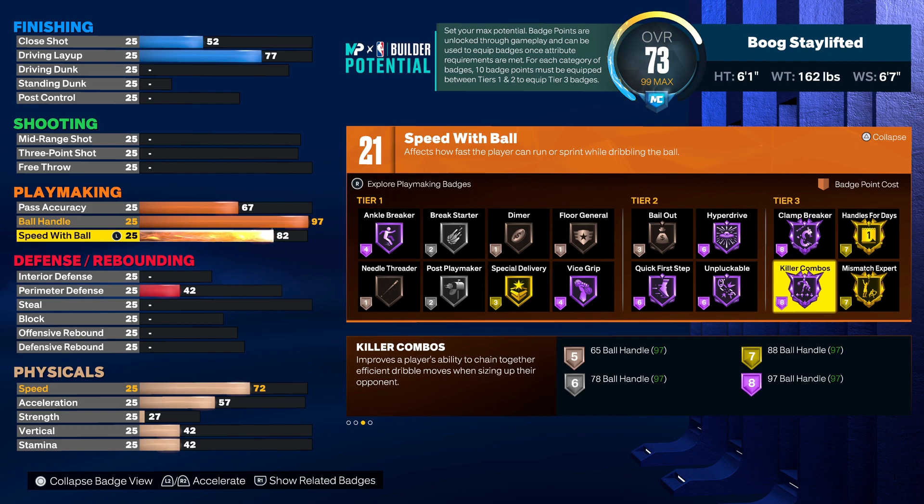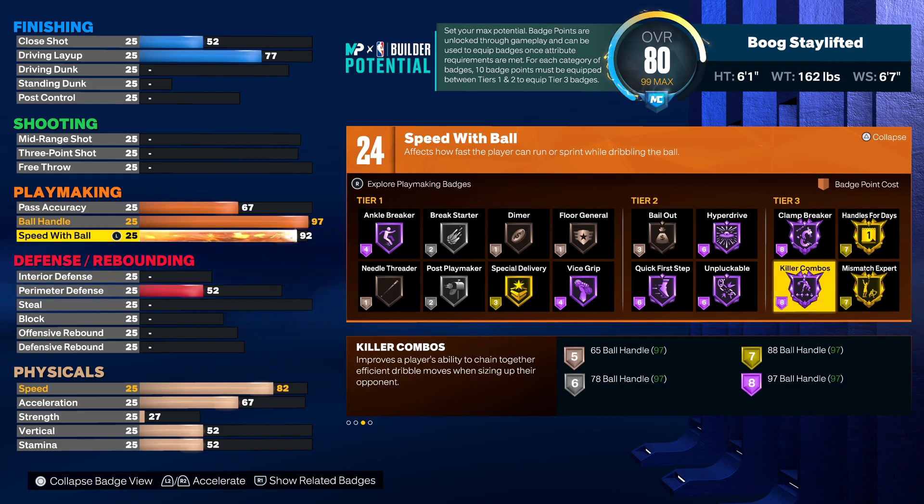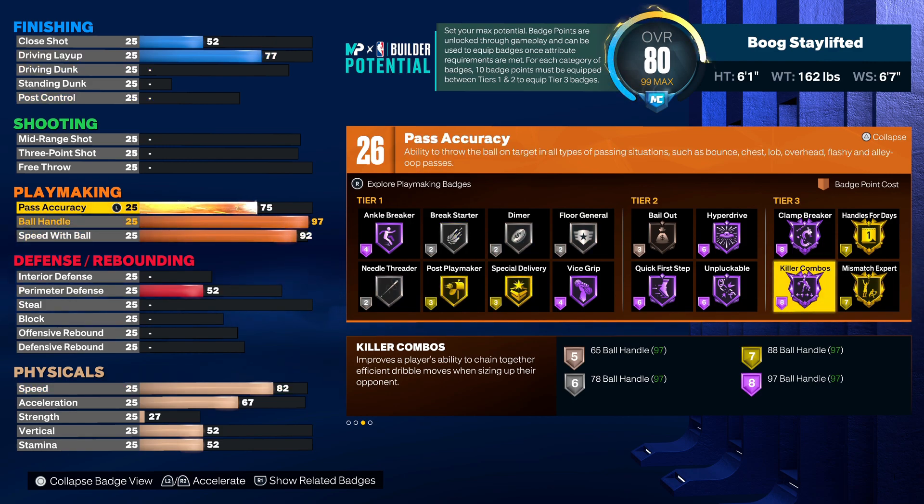You're gonna get a stun on every play if you know what you're doing. You probably gotta do two moves, anything like that. You can't just hit somebody with a hezi and think you're about to get a stun, but just sauce up real quick and you're definitely gonna be able to use that badge. Speed with ball we're gonna put up to 92, so you actually get every dribble package in the game — having at least a 92 speed with ball and ball handle. We're gonna go 75 on the pass accuracy, so you're getting 26 playmaking badges.